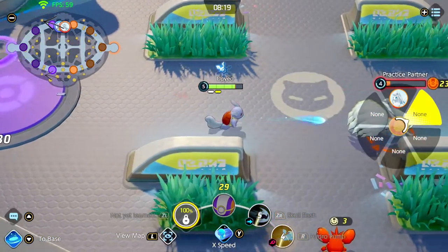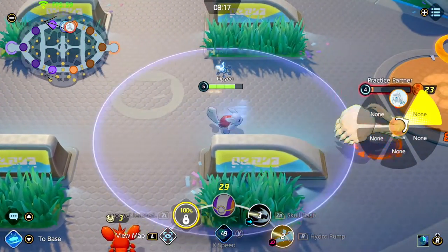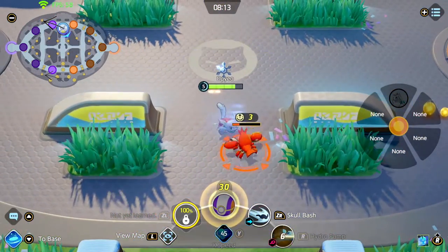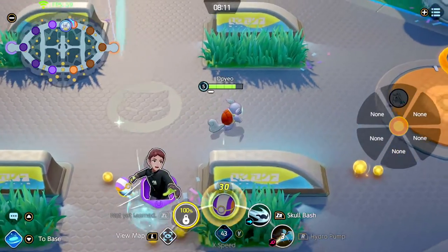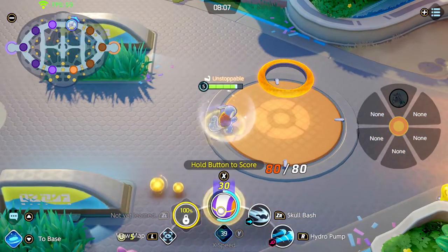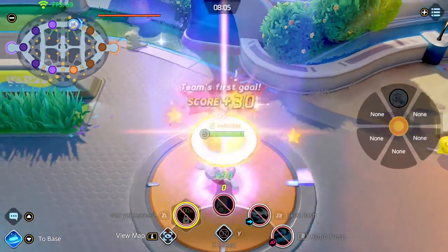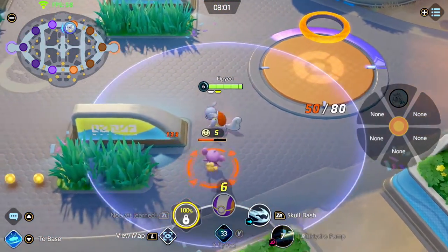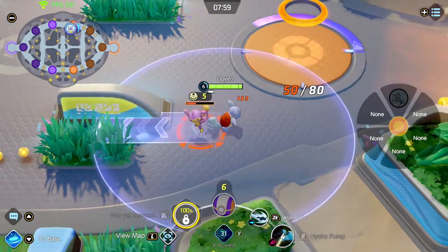We're now Wartortle, and the first move I got was hydro pump — you can see it does a lot more damage and pushes the enemy back. Afterwards, I would score once I did enough damage.